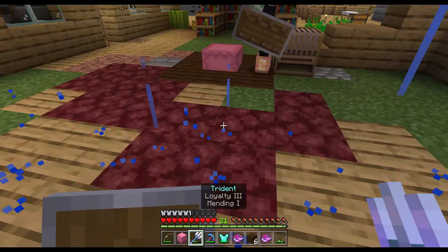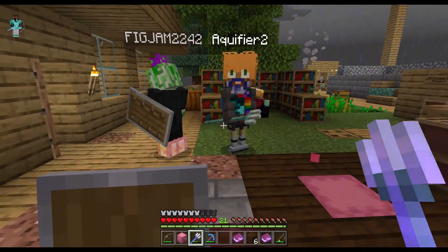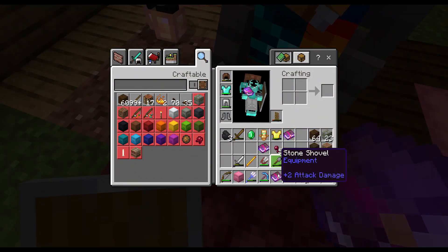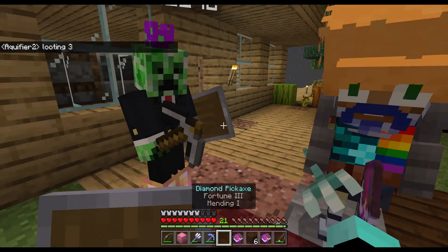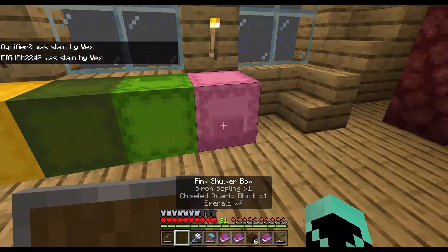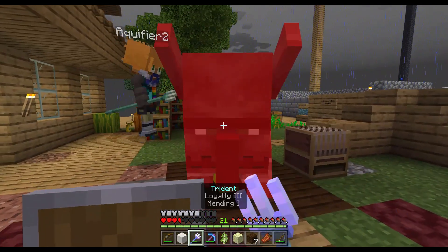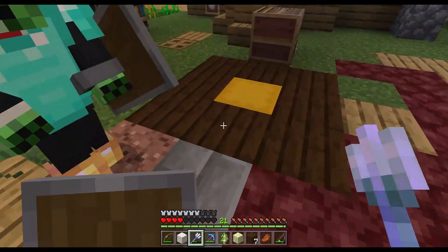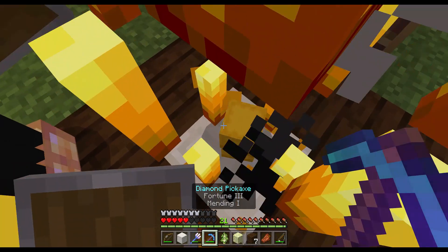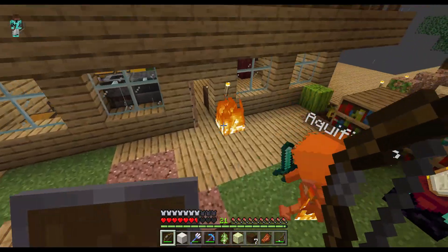I've been killing a lot of villagers for this moment — there we go, defeated! There's another one. I got another totem! What's in that chest? Oh — a new enchanted book with Punch 2! We got a lot of good stuff now. We're going to put all the enchanted books in this chest or in the shulker box. What's in this one? Diamond shovel, pumpkin pie, Quick Charge, and an enchanted book. Kill him, kill him — don't let him get near the house!